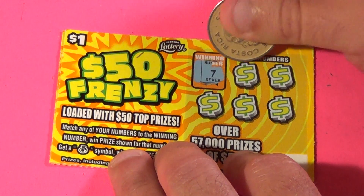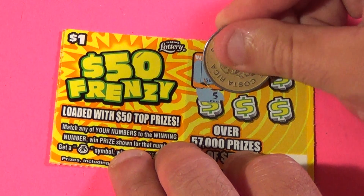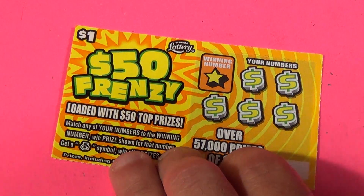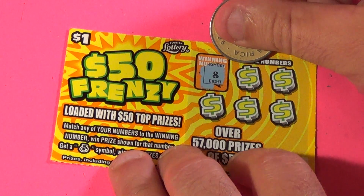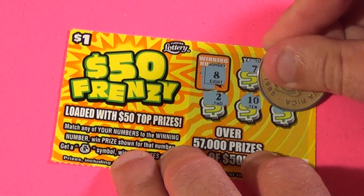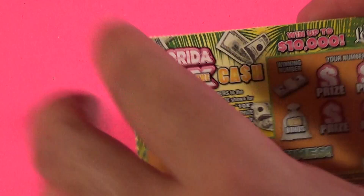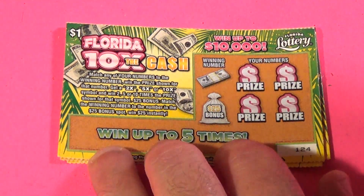Next one — a 7. 12, 2, 5, 4, and 11 — nothing there. And the last one in the first round for the $50 Frenzy. We need an 8. 7, 9, 2, 10, and 5 — nothing there. So it is 2-0 for the $50 Frenzy as we go into the next 5 tickets for the 10 Times the Cash.